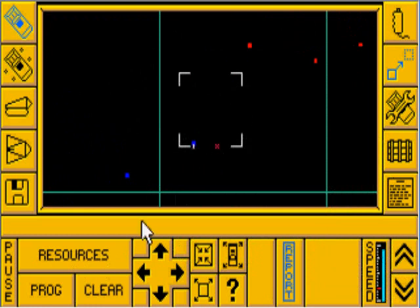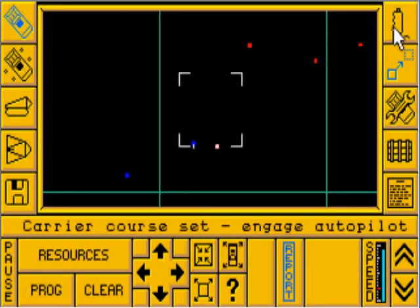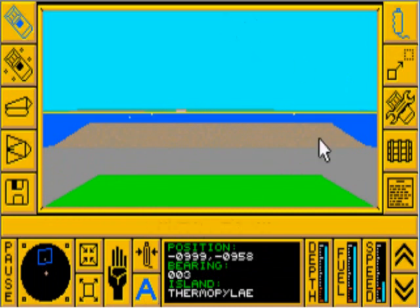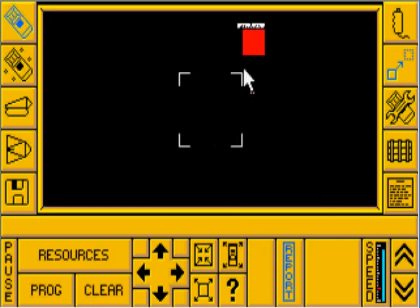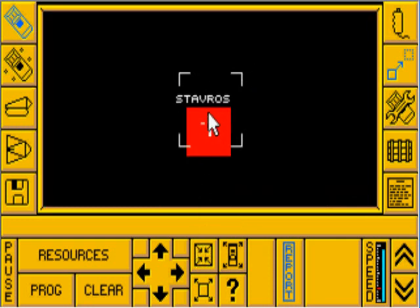So I'm just going to set the carrier autopilot — once I hit the A button for autopilot, the carrier starts to drift to this location. I'm going to get it slightly past this island first, and then head to this island here, which is Strav-Ross.